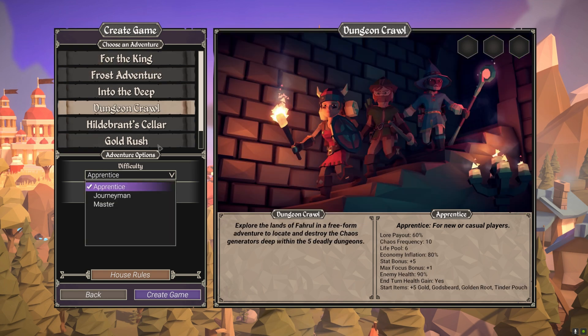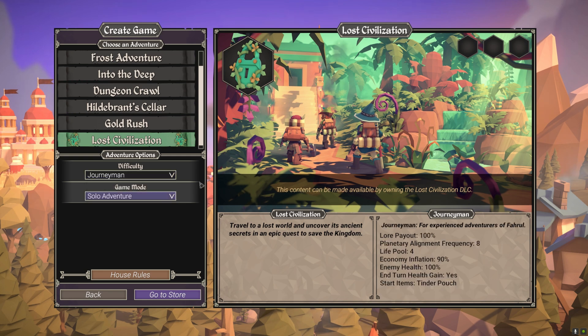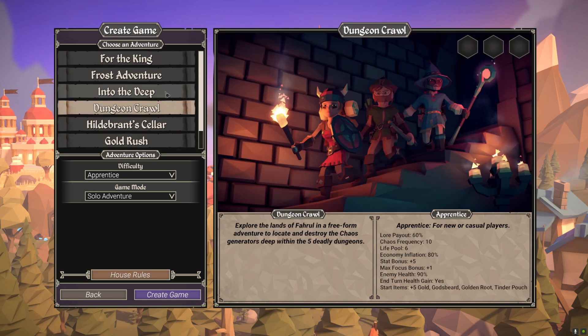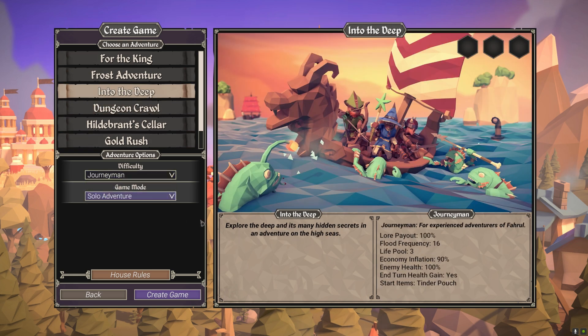I should go with the one I can select different difficulties for. Let's go with Lost Civilization actually — this is more like Uncharted, right? I'll go with Journeyman. Actually, I'll go with this one because I haven't played this game before. Oh, this one's DLC, I can't do that one. Okay, this one's only on Journeyman. It's going into the deep.